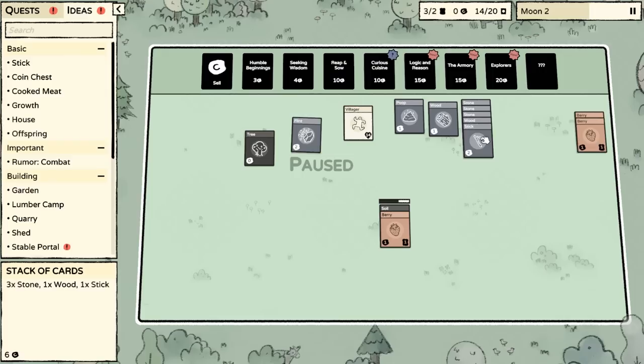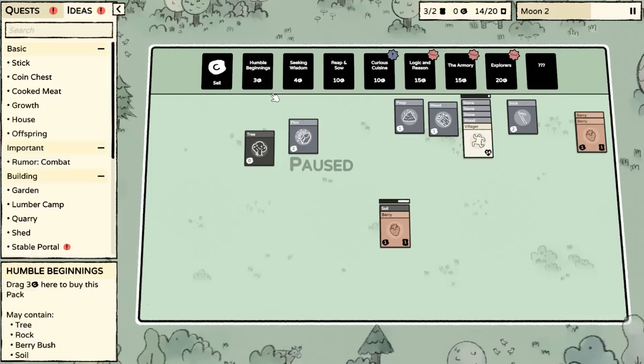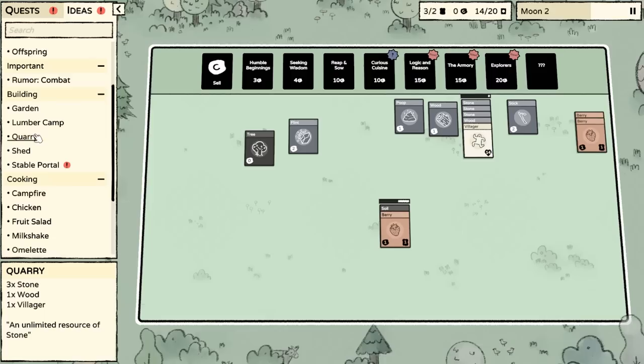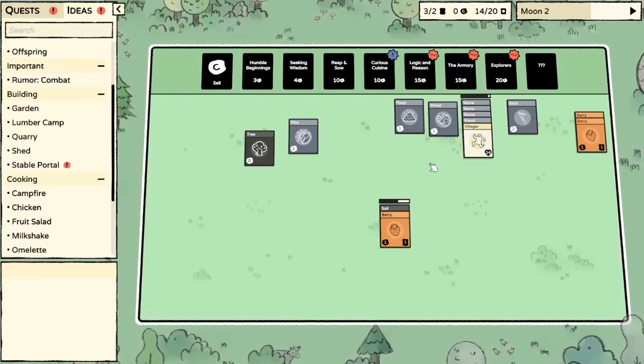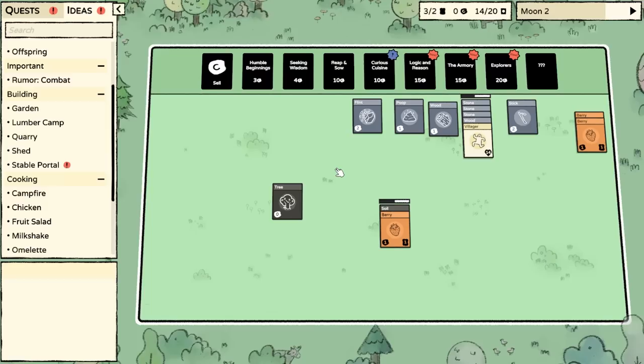I believe that we can make a quarry. If we pile up — and now this is a recipe I have discovered from the Seeking Wisdom pack — it kind of has that same feel as Minecraft when you're discovering all the patterns and recipes for a sword or pickaxe. A quarry is composed of three stone, one wood, and a villager. When I create this quarry, I no longer have to buy packs to get these things — I can create infinite resource generators.